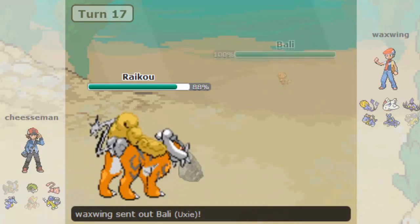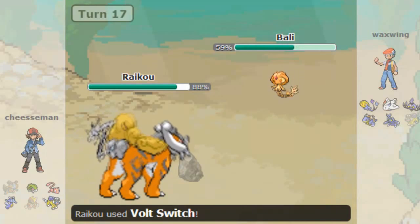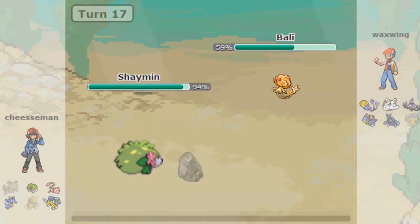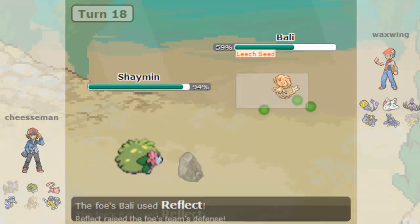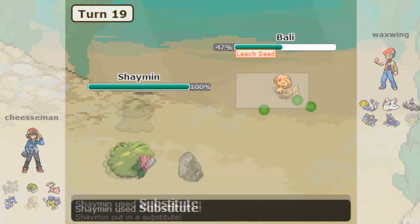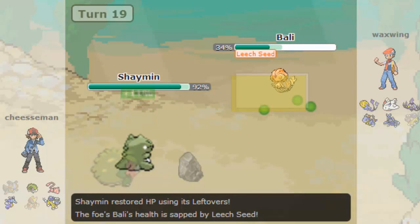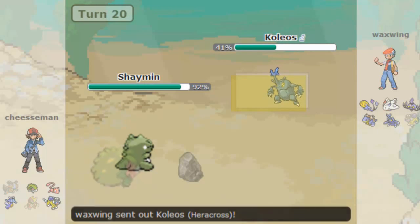I go into my Raikou — the MVP of this match — and go for the Volt Switch, doing a massive chunk to Chandelure, probably killing it. I can then do good damage to anything that comes in. Unfortunately, I haven't got any Ground-type Pokemon, which is a problem given how big a threat Uxie is. I get the Leech Seed up as I bring in my Shaman after Volt Switch, doing a very sizable chunk to his Uxie and getting the Leech Seed effectively.